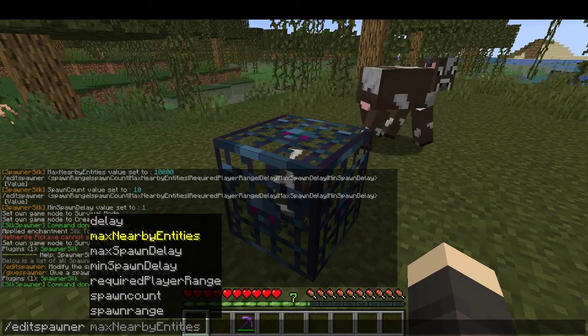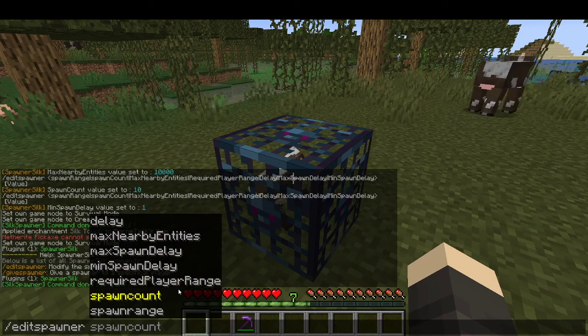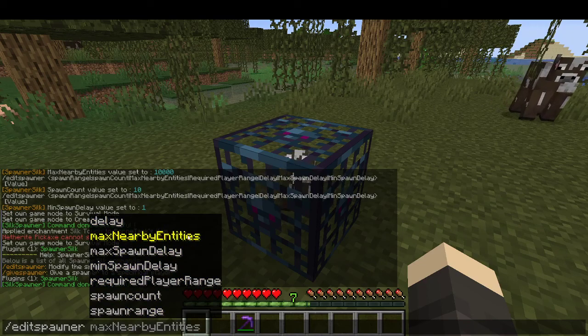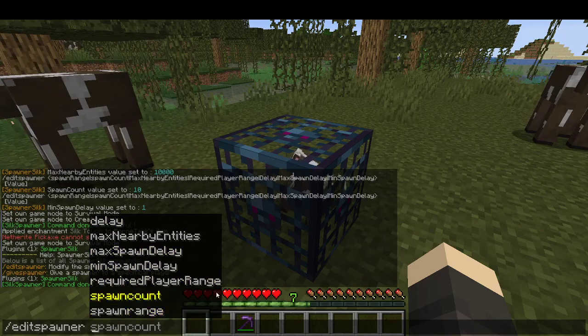Then we can do slash edit spawner and you see the options: delay, max nearby entities, max spawn delay, min spawn delay, required players range, spawn count, and spawn range. These options are self-explanatory — they do what their names say in English.